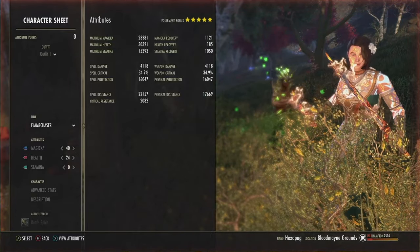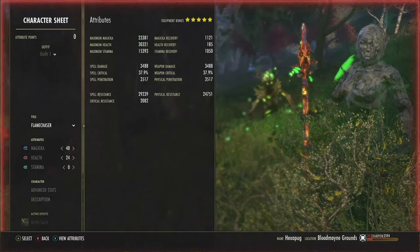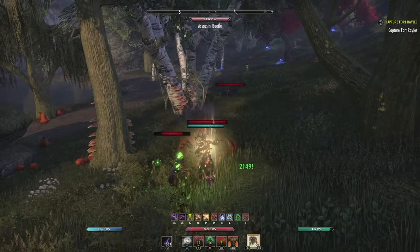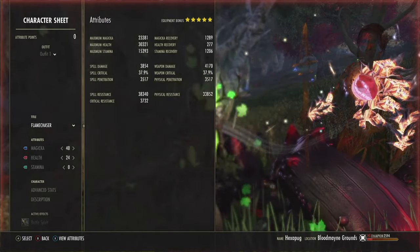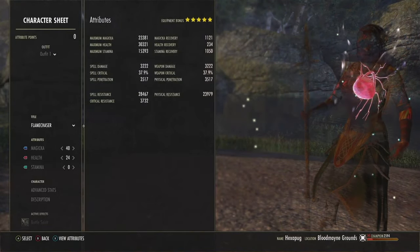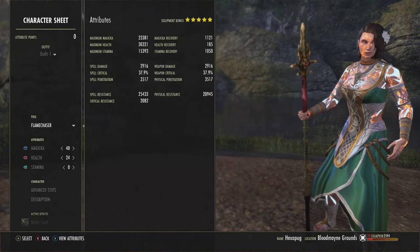Our Weapon and Spell Crit is just shy of 35%, and it goes even higher on the back bar — some extra crit on the back bar is better than none. For our fully procced armor, pop the DK armor buff, pop Vigor, and make sure someone hits you. Physical Resist is over 33K and Spell Resist is over 38K. And for Crit Resist on the back bar, once we proc our set: Crit Resist is over 3,757 — that's 57% damage mitigation from the bonus damage of crits. So basically, crits do very little or no bonus damage to us.